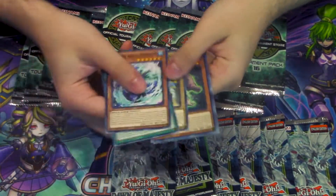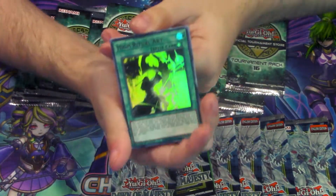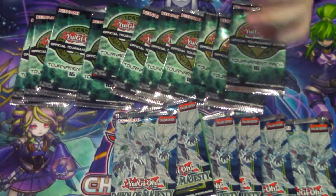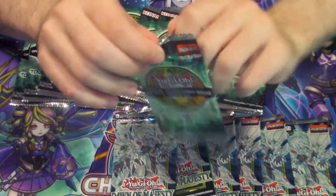It would be cool if we also pulled a starlight here, that'd be dope. We got the ultra — High Ritual Art, looks really dope actually. We got an ultra and a secret out of nine packs, that's kind of good.